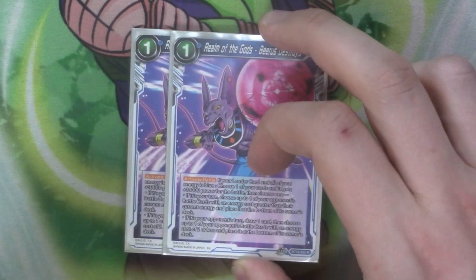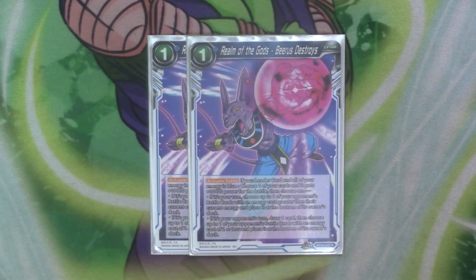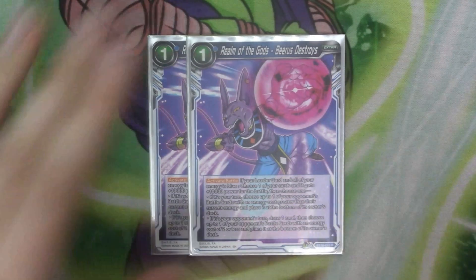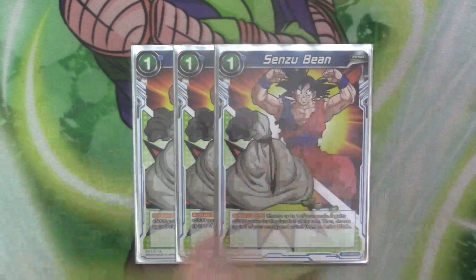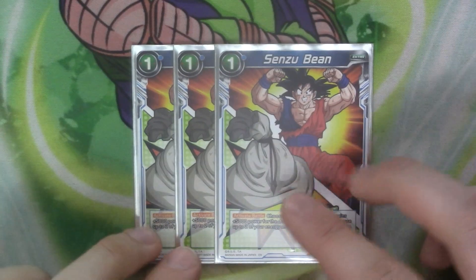We've got two copies of the Realm of the Guild Spirits. After battle, if your leader and all your energy is blue, you give the card 10k for the battle. And then if it's your turn, choose one of your opponent's battle cards whose cost is greater than the current energy — bounce to the bottom. If your opponent's turn, draw a card, choose one of their battle cards whose cost is two or less and place it to the bottom. So ideally you do it during your turn to send something big that they've played out early. If not, you can just get rid of a little thing and draw a card. We have three copies of Sensei Bean — active battle during your opponent's turn, give one of your cards 5k for the turn and then get two of your energy back. Just another staple of blue.